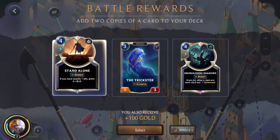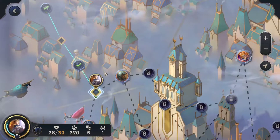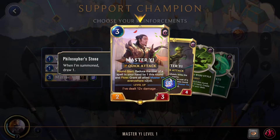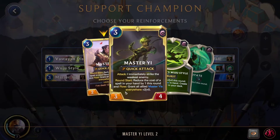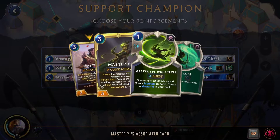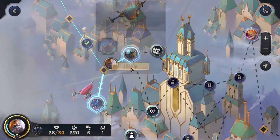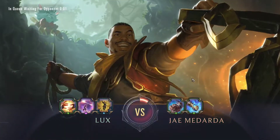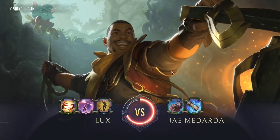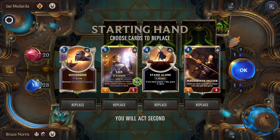We'll be taking Stand Alone, and that will take us into the Support Champion. I haven't tried Master Yi yet — it's pretty interesting, so we'll try him. We'll go for the Champion item, so we'll go up against Jay, which if anyone here has been watching our other videos, I usually go up against them.